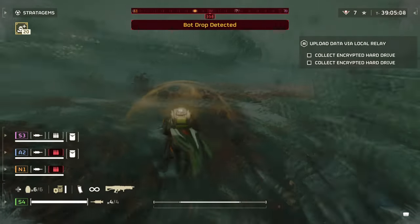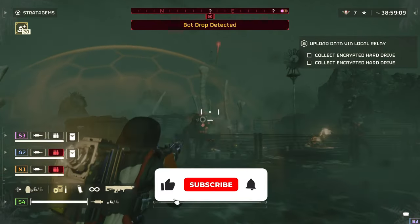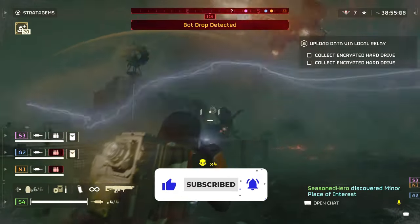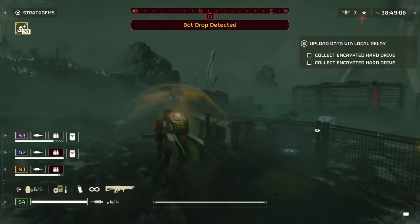Hello fellow Helldivers and welcome back. There has been a lot of buzz around the arc thrower lately and how good it feels to fire and connect its shots from one enemy to another. Although I've been seeing many people use the weapon in missions, I've noticed not a lot of them know how to fully master the weapon to net those multiple kills fast and efficiently.